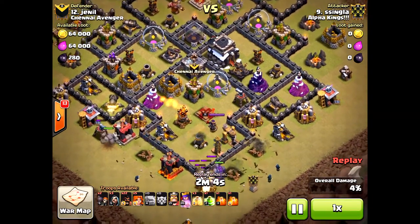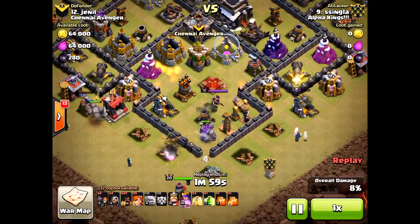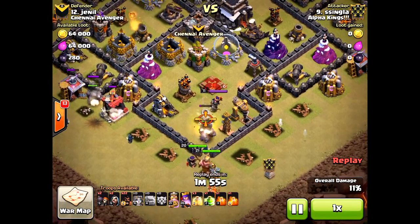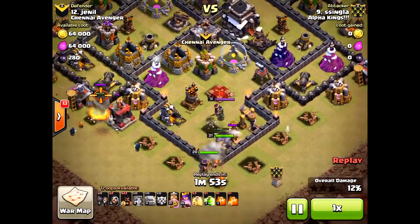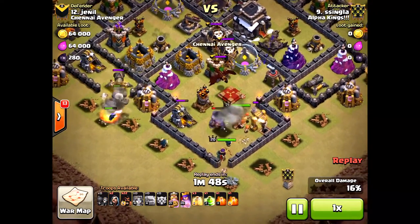Here he's bringing in the Golems — nice spread. His Wizards are taken out to the east there by that cannon. It just happens, you can't always control it. But if he had a slightly wider spread on the Golem there, he would have protected those Wizards. But then again, he had the Golem in the center, so he needed it.